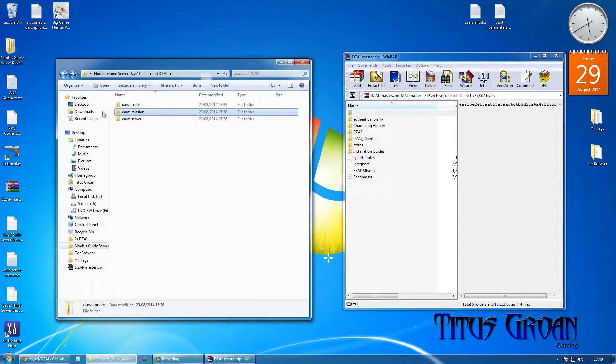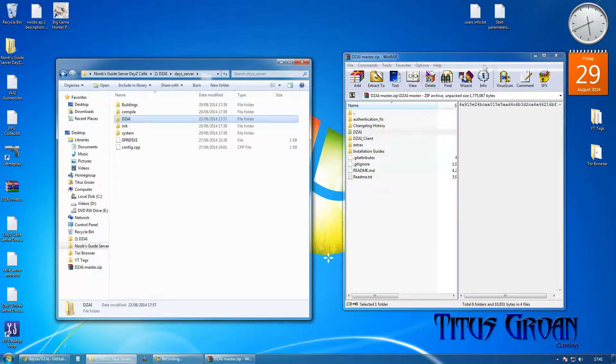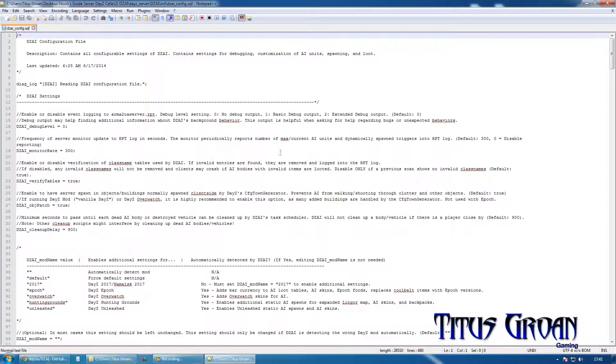Now we are going to go onto the server side and we are going to copy this DZAI folder straight across and close that down. Now we are going to configure DZAI.